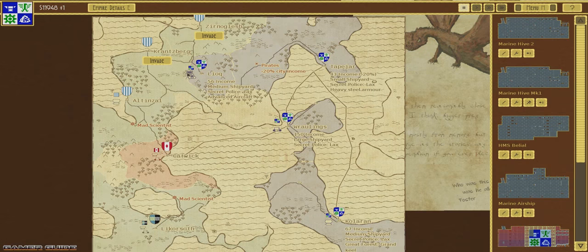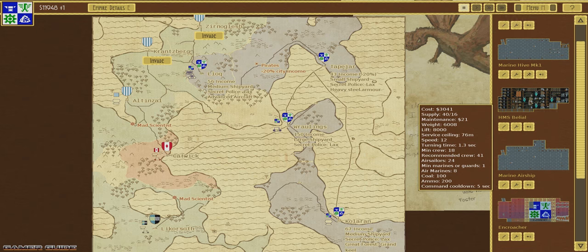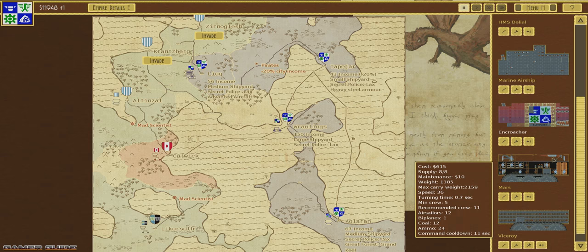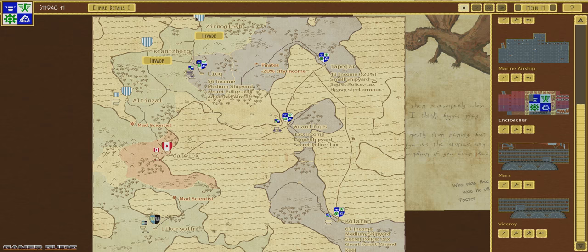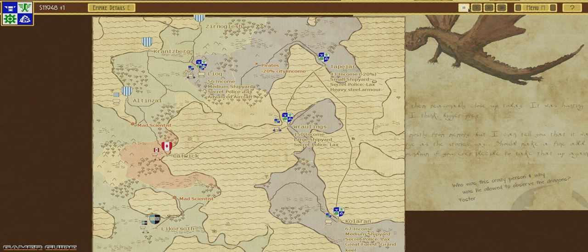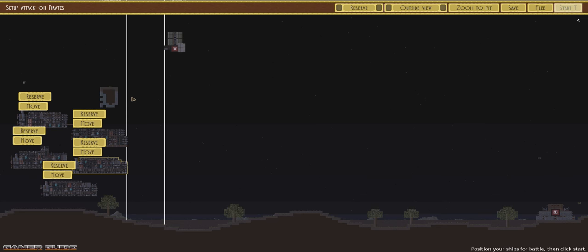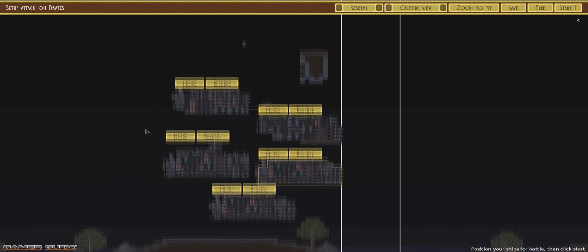We're back in Airships: Conquer the Skies. We got our recent conquest of Liluk and Tape Jar up on the top of the map. We've got a nice assembly of ships and tanks we've either made ourselves, like the Encroacher, or taken from enemies like Mars and Viceroy. We're probably going to be taking Nerlogesh as a good target, and Alton is almost done. Last time the pirates came and made home in our territory, taking away 20% of the income from Tape Jar. We're only getting one income per turn, so knocking these guys out should get us another eight or nine income.